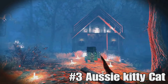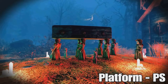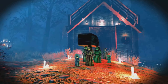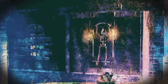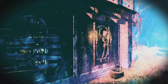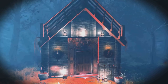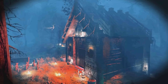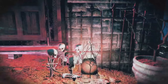At number three we have Aussie Kitty Cat with the Alpine Chapel build — the spooky levels are really going up now. Before we even look at the rest of the camp, can we appreciate the creepy-looking dolls carrying the coffin? I'm bloody terrified of porcelain dolls. The chapel structure itself — I love the mixture of defensive walls and normal wall pieces. Another aspect that caught my eye is the roofs and how stairs are used to make the A-frame look — a cool little trick showing the creativity of the Fallout 76 community.